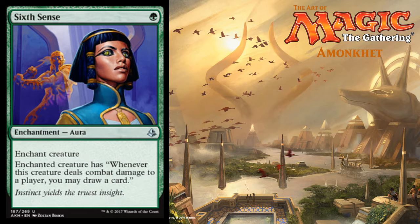Moving into green, we've got Sixth Sense — coming in at one green for an enchantment aura. Whenever this creature deals combat damage to a player, you may draw a card. Always useful in standard, modern, EDH.